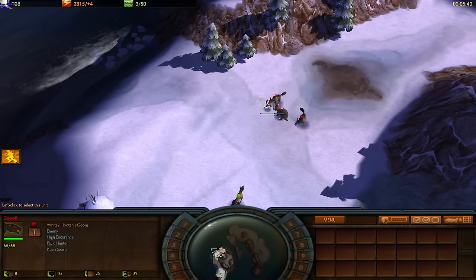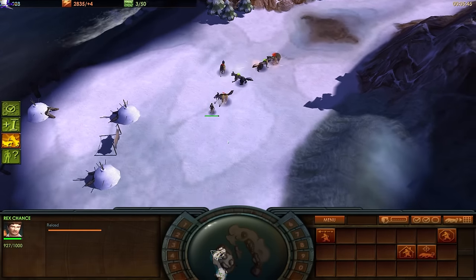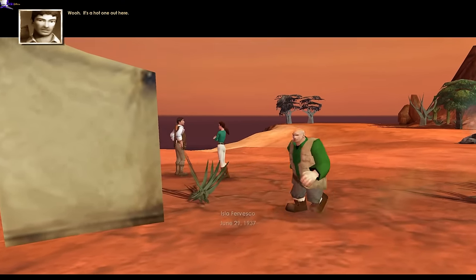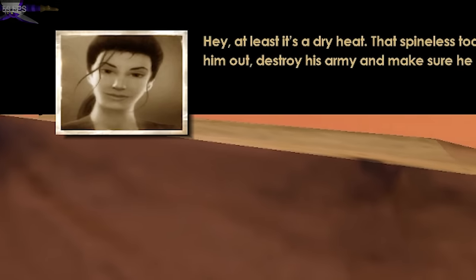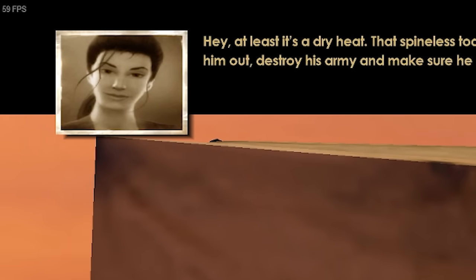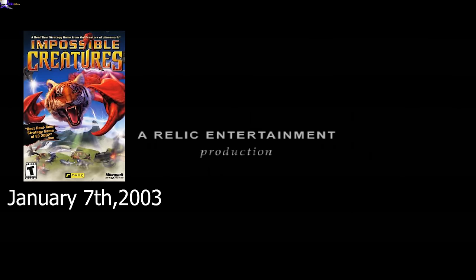But does that intriguing concept hold up when the game starts? I should talk about the game's history a bit first. Try to ignore Big the Cat in the corner — he's there to disguise the FPS counter I accidentally left in all my footage. Released January 7th, 2003, Impossible Creatures is the product of Relic Entertainment.